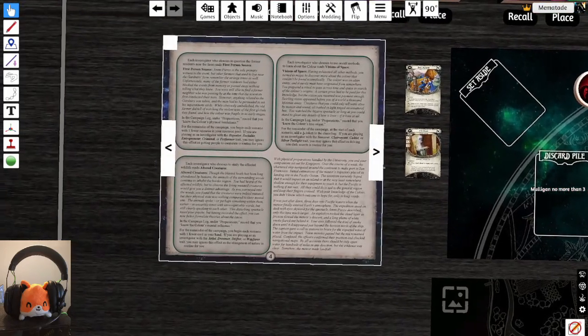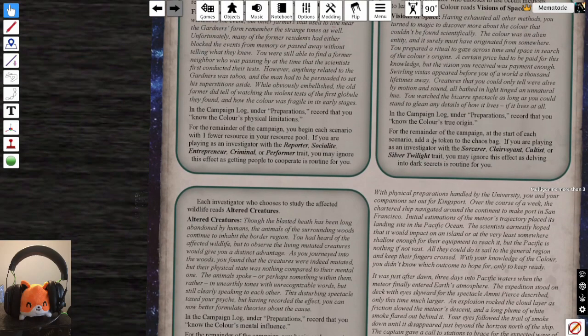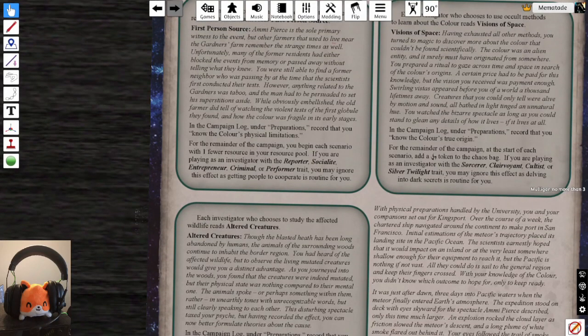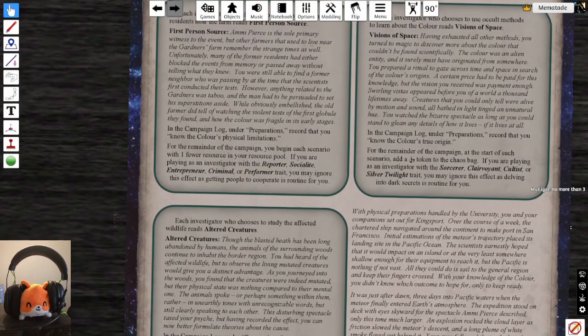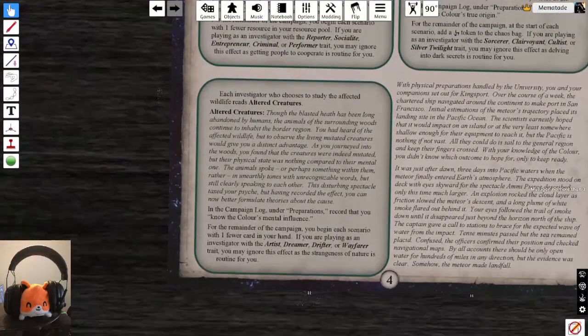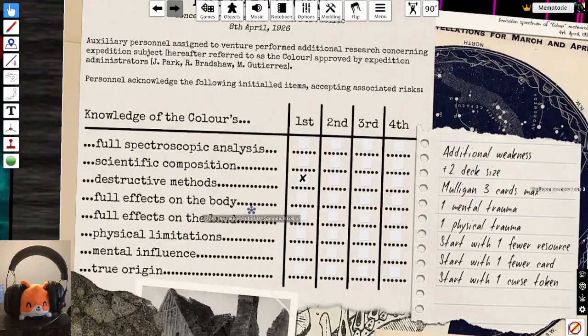Rolling eight — 'Altered Creatures.' The blasted heath's mutated wildlife has a distinct advantage to observe. You journeyed into the woods and found the creatures not only physically mutated but mentally altered — the animals spoke in unearthly tones with unrecognizable words, clearly communicating with each other. The disturbing spectacle attacks your psyche, but you can now better formulate theories about the cause. Record in the campaign log that you know the color's mental influence.